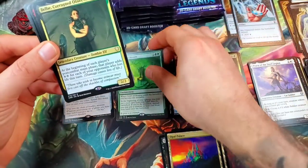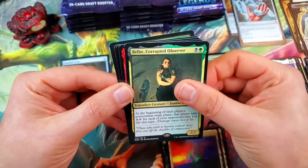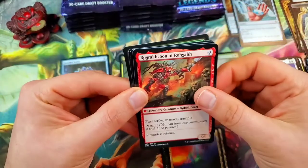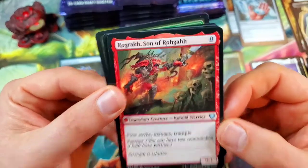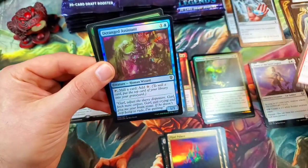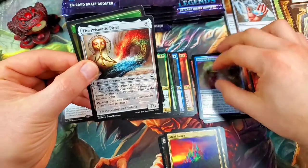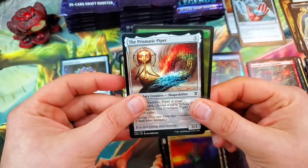Court of Bounty for a rare, another rare — Bell-Corrupted Observer, that's also a good card — and then a good uncommon legendary: Rock, Son of Raga, the kobold warrior, legendary creature. With a Deranged Assistant as our foil. And there's the Prismatic Piper — one in every six packs you're supposed to get a Prismatic Piper.